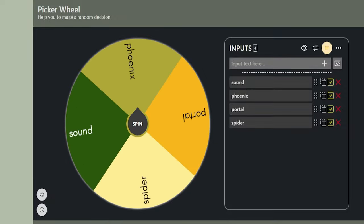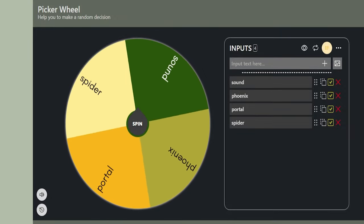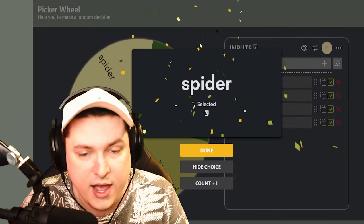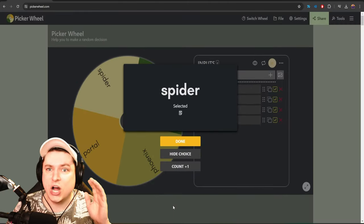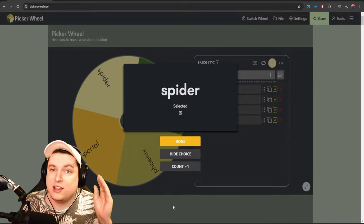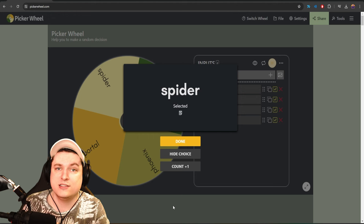Today's fruit we are testing is going to be the Spider Fruit. I think this fruit definitely is an underdog — I don't think anyone would really grab it as their first choice, but maybe just like the love fruit it's going to pleasantly surprise us.